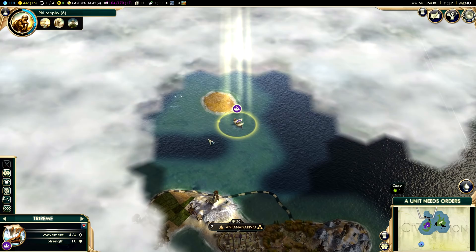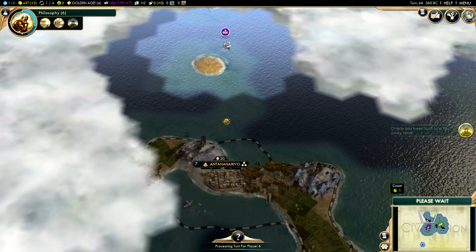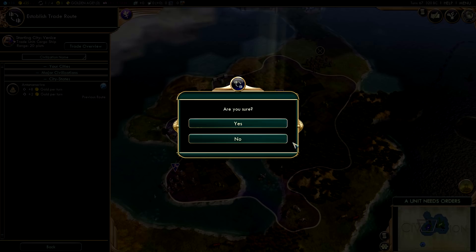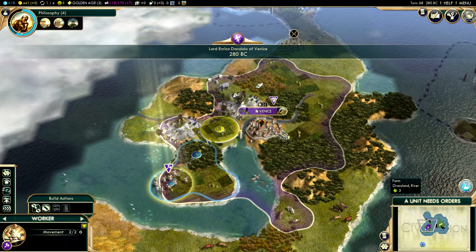Our trireme has gone as far as it can go - it can't explore outside of coastal tiles, so it can't go into the deep ocean; we're going to have to swing around. The Oracle has been built far away, but nobody else has built the Hanging Gardens yet, so we still have a chance. Seven more turns to build it. We've got our cargo ship to send back to Ant to renew that trade route.